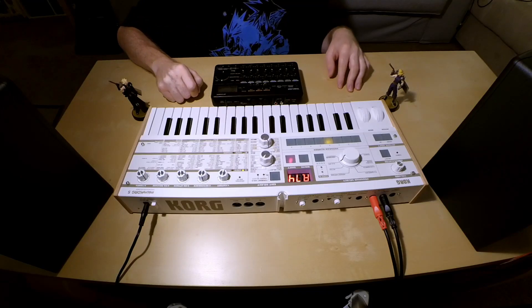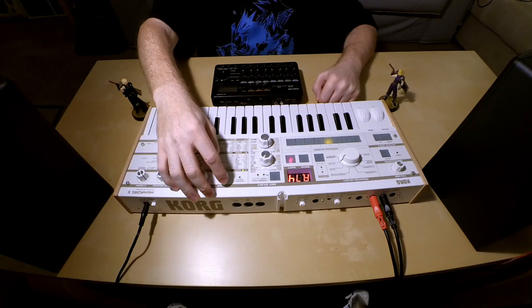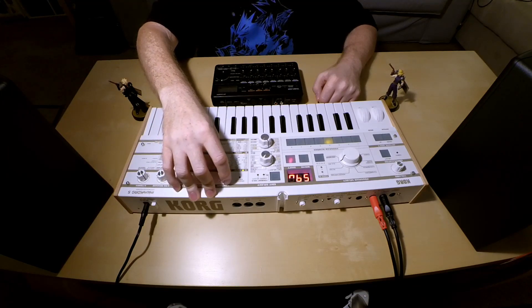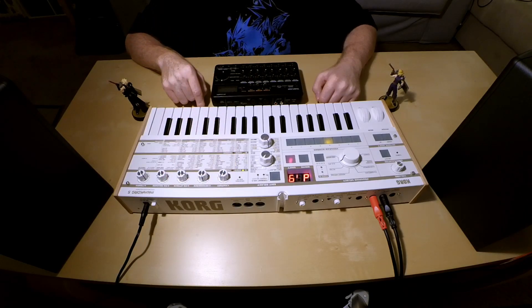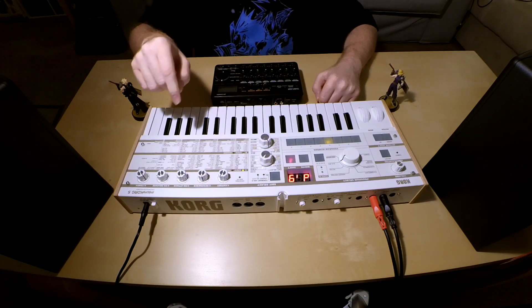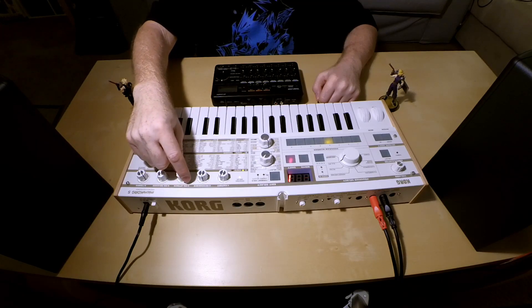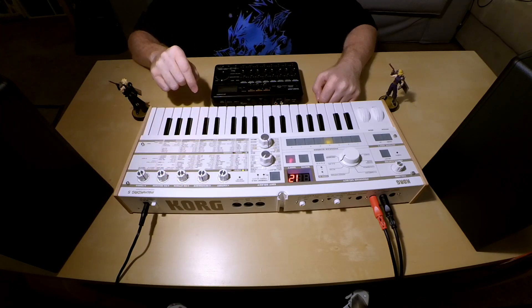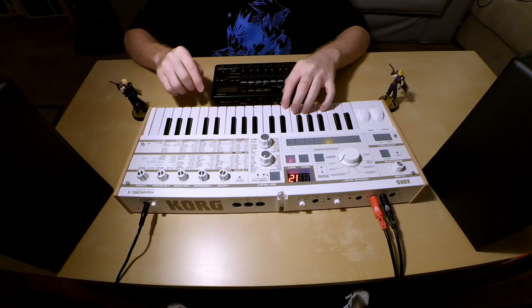We'll use oscillator 1 first. The way it's laid out on this synth, the first control is the waveform, and control 3 actually sets the waveform. We're going to choose a digital waveform — the digital waveforms are kind of like a wavetable, not exactly, but they're a sampled waveform. We're going to choose waveform 12, which is kind of a square wave and a sine wave mashed together. It sounds kind of like a triangle wave, but not exactly — nice and rounded.